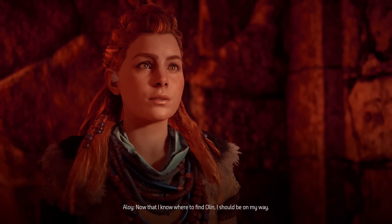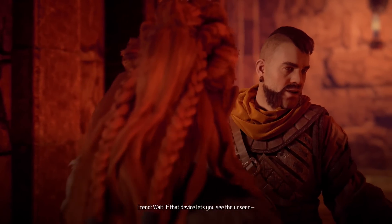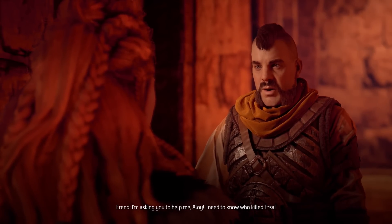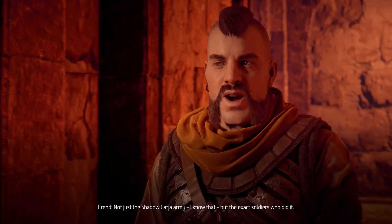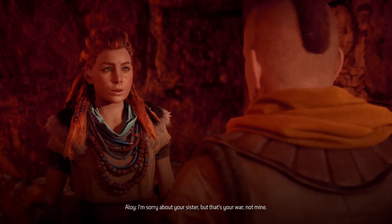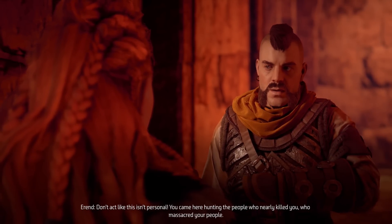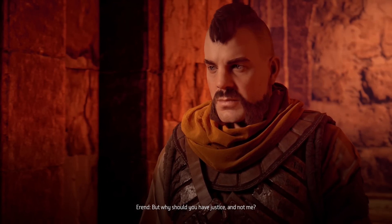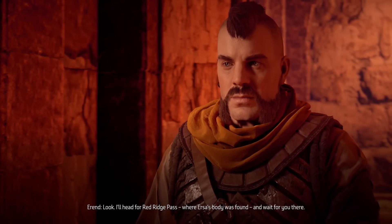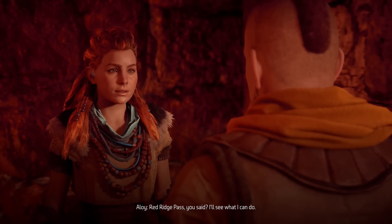We should be going now that I know where to find Olin. I should be on my way - all by yourself? Leave it to me, I'm faster on my own. Wait - if that device lets you see the unseen, I'm asking you to help me Aloy. I need to know who killed Ursa - not just the Shadow Carja army, but the exact soldiers who did it. I'm sorry about your sister but that's your war not mine. I'll head for Redridge Pass where Ursa's body was found and wait for you there. Redridge Pass - I'll see what I can do.